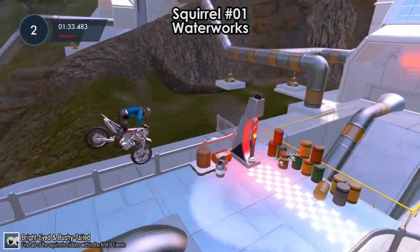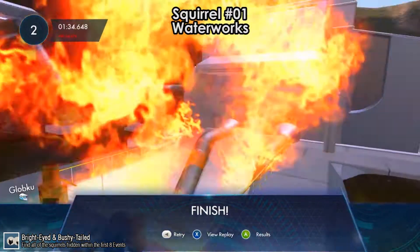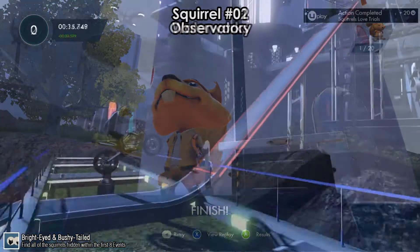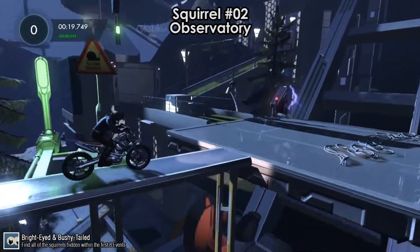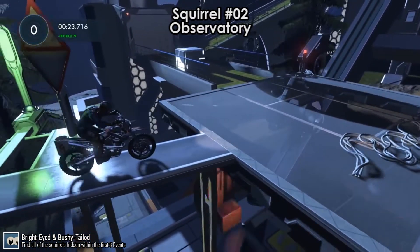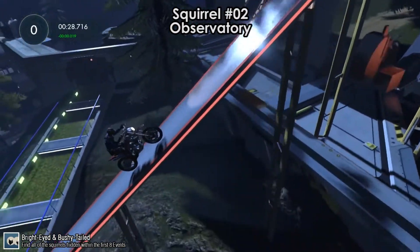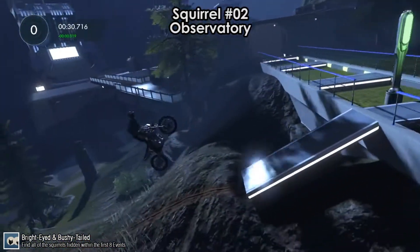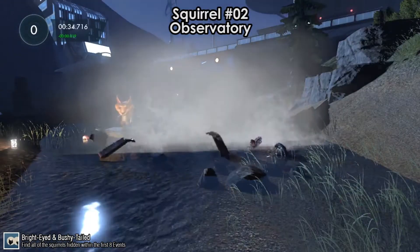If you finish the track, you will see a cutscene that gives you the first squirrel. The second squirrel is on the Observatory. As you ride past the sign that says slow down, just make sure it's out of your camera view — it becomes a squirrel too. Back down using the momentum, and as you get to the river, you will crash automatically. That's squirrel number 2.